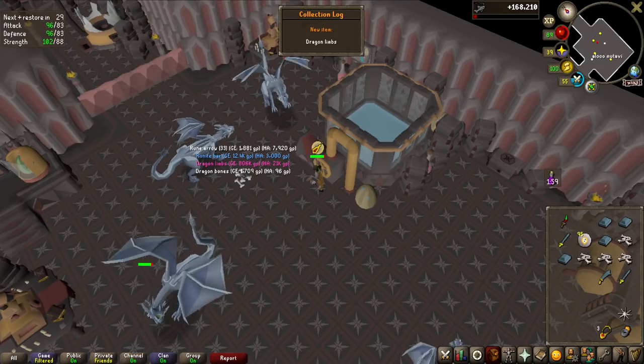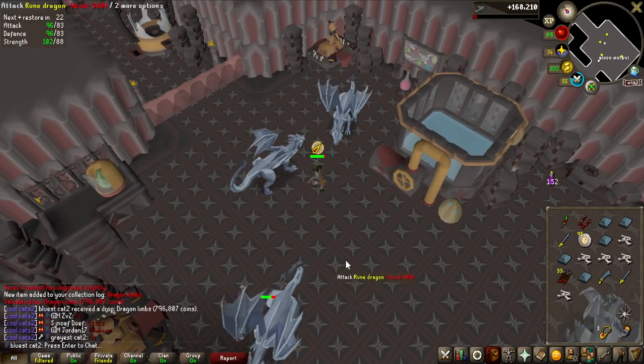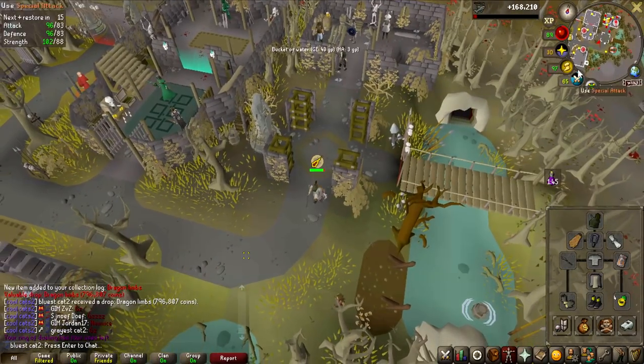Oh my god — Dragon Limbs, I got them! That was really lucky. That didn't actually take that long — that was like 6 hours of doing this, I should be around 120 kill count. That is amazing, we now have a Dragon Crossbow for the team!